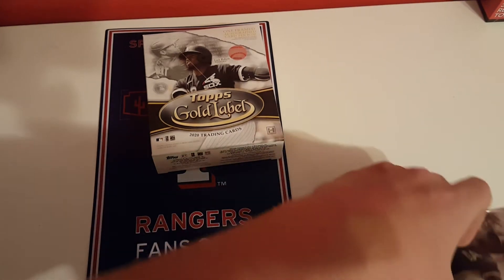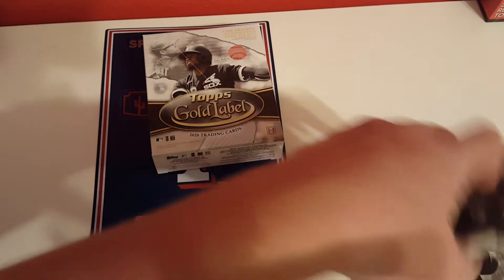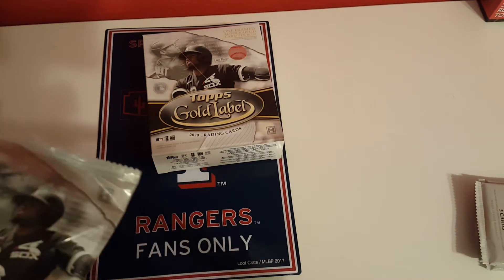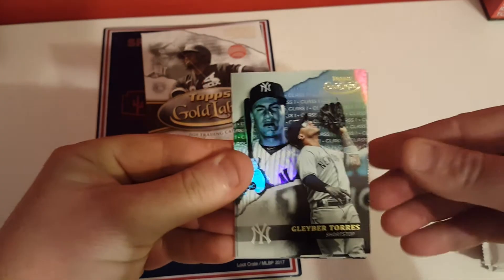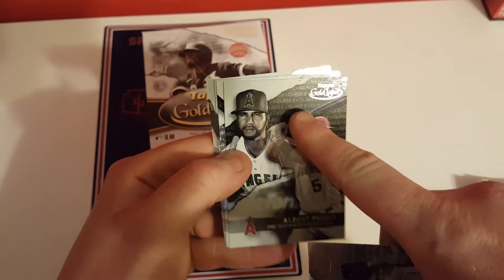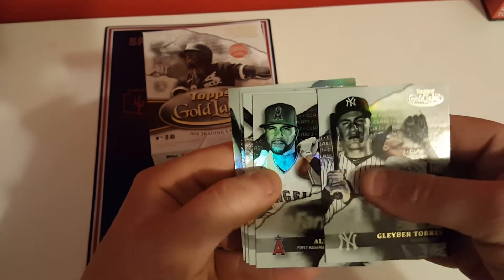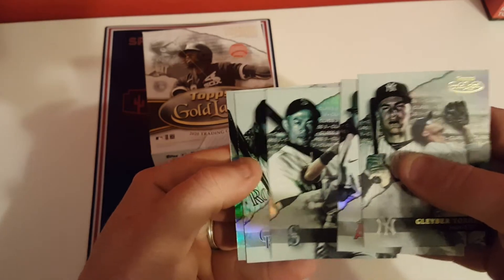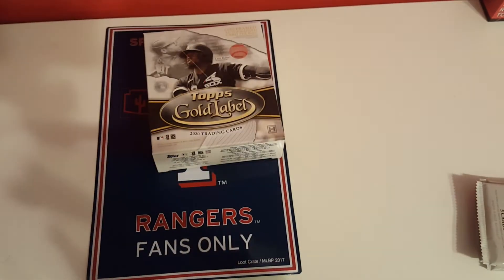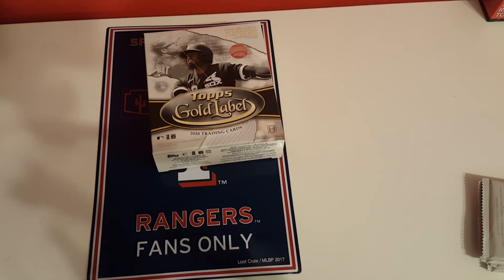Opening the first pack: there's a class one Gleyber, Poolhole class two — you can see class two there. Class three is obviously the rarest. Class three Ichiro, Charlie Blackmon class two, and Chris Bryant class one. No rookies at all in that pack. I think they do the classes so they make you buy more to get the whole set — it's a different pose for each class.